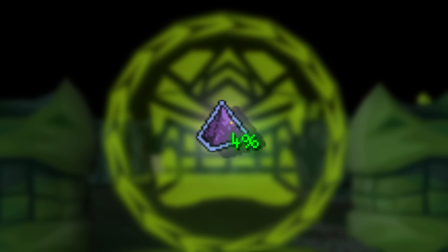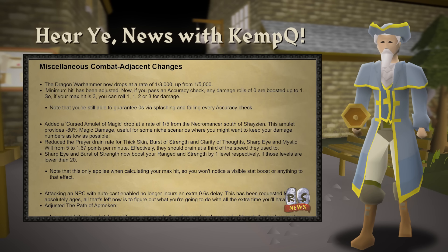This is just a fraction of the changes, and we've still got more to show. The Dragon Warhammer's drop rate has been buffed from 1 in 5,000 to 1 in 3,000, shaving quite a few hours off the expected grind.